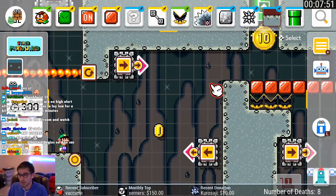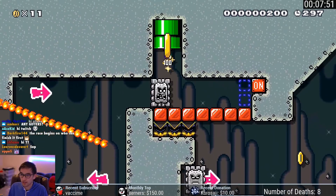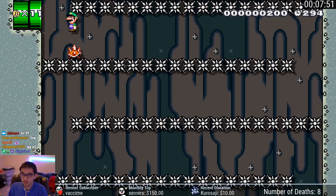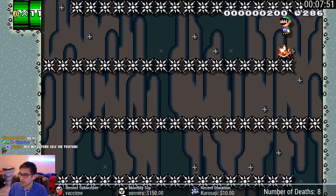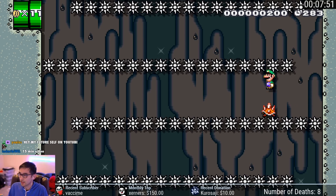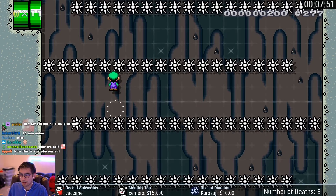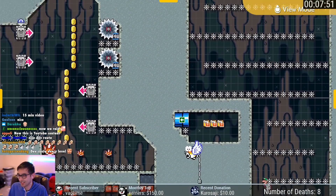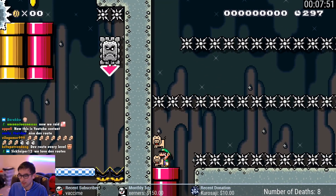I actually didn't check to see if these party rooms worked, so let's check out the first party room. Oh wait, no, this is the dev route. Let me show you the dev route first. Well, here's the dev route — you don't want to beat the lullaby, you can just do it this way instead for five minutes. You do that for a very long time, and then you get to the bottom and there's a pipe, but the pipe doesn't have anything except piggies.